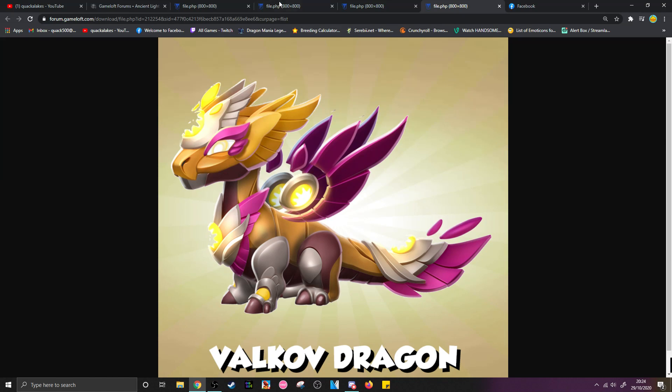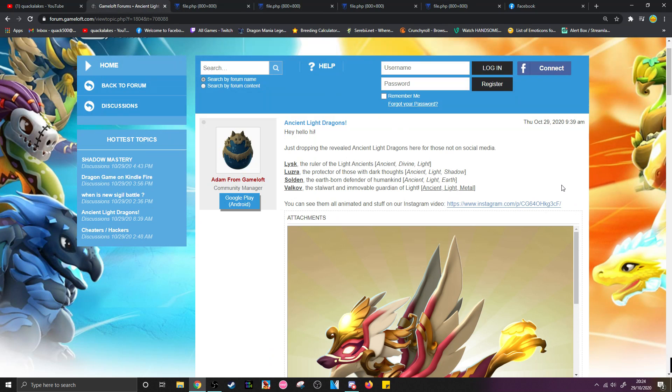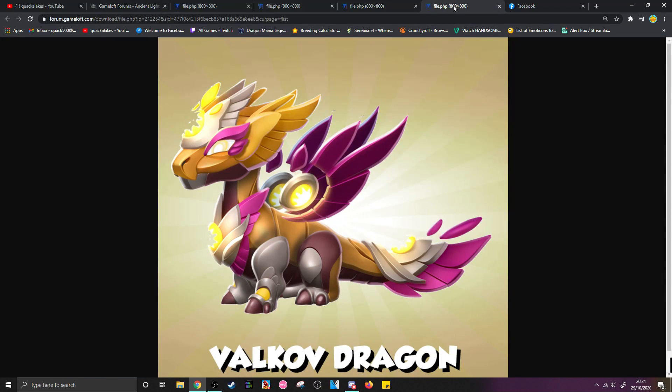They did mention in the actual forum thread where Adam posted these that we will be getting more info next week. So this is all that we have for them so far — their actual image files. Valkov is very pretty. I like how the purple clashes with the yellow, very cool, and there's some big eyeliner going on — big fan. I don't know why he's got a smashed sun, but that seems to be the whole theme of Valkov. I like it though, and he's got big horse hooves.